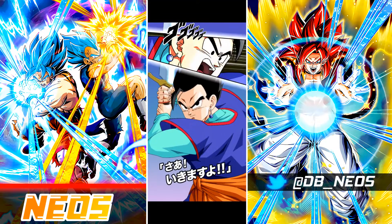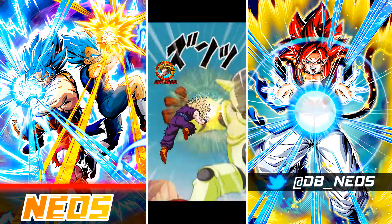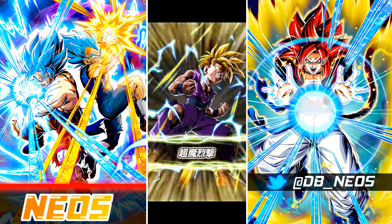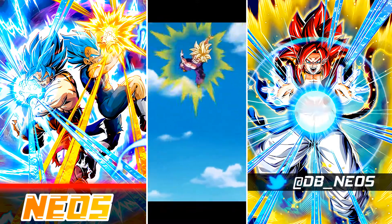I decided to heal by grabbing AGL orbs with LR Gohan, rather than prioritizing super attacks. I also needed a super attack for Physical Future Gohan since he greatly raises ATK and DEF for one turn. We're pretty much cruising at this point, about to go into the second phase, and we get Dokkan Mode off with LR Gohan.